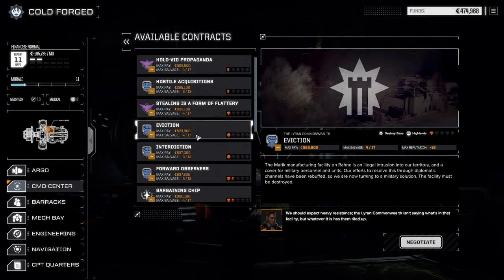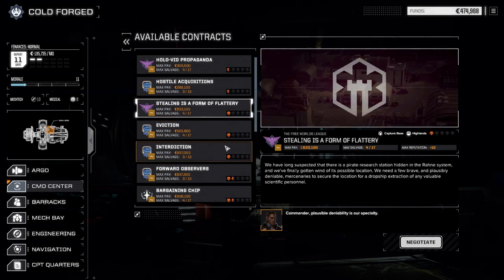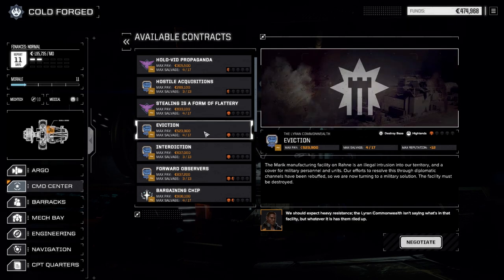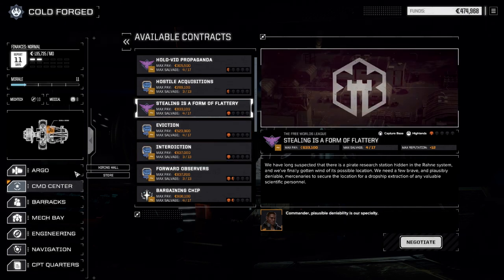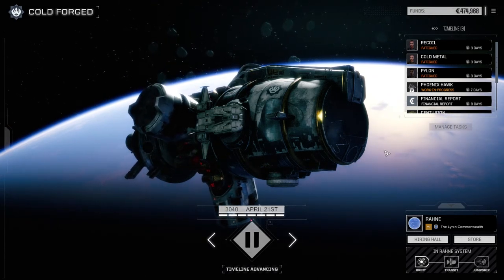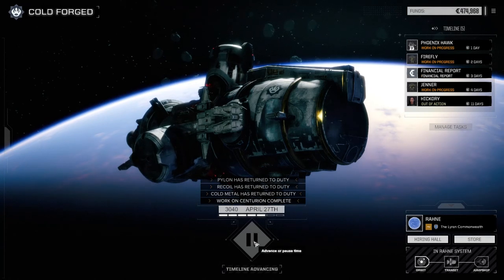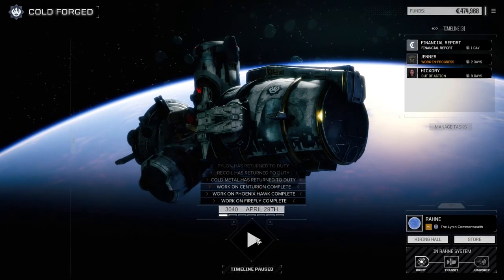No more ambushing convoys for us at the moment. There's also a base-taking mission — it's a little better pay and a little better salvage than the other missions. Eviction's pretty good too — a lot less cash, but we can probably do this one next time. So I am going to repair these mechs, and I think before we leave today I'm going to refit the Centurion. I want to see what that guy's going to look like. Let's pause this and go back to mech bay. Let's have a look at the Centurion and see what we can jam in this guy now.